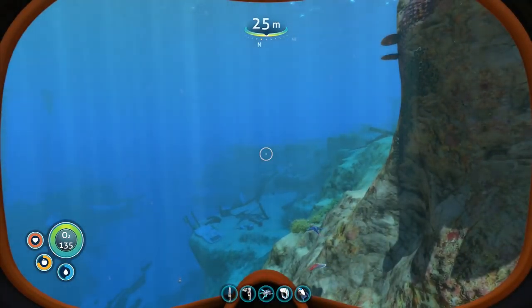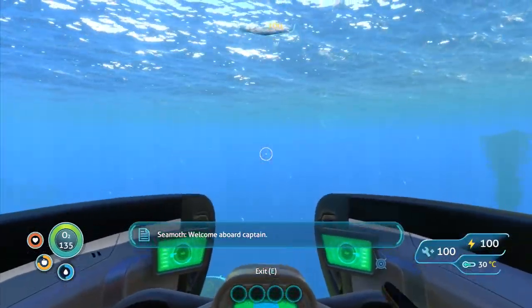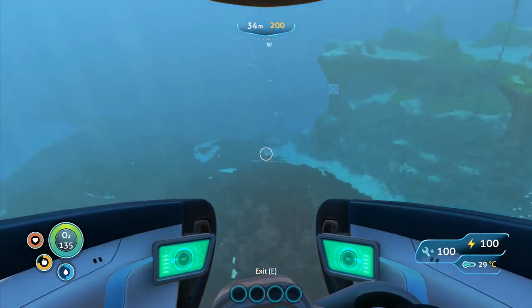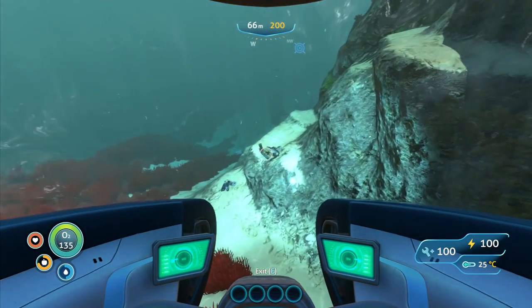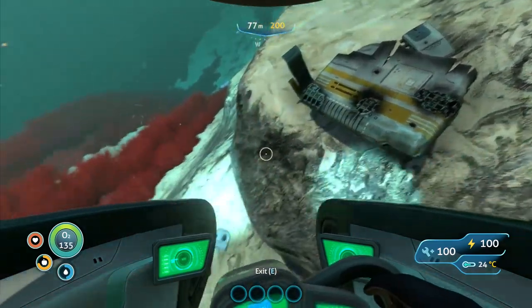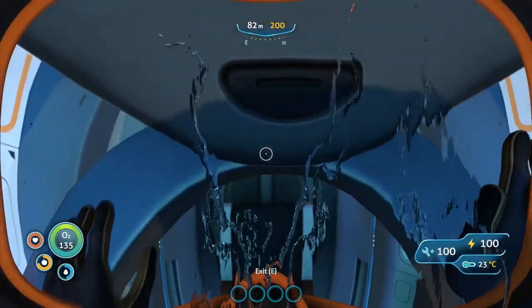This is the very important one — we haven't even looked at this one yet. Enter the Seamoth. Welcome aboard, Captain. This thing looks cool. Can you pick stuff up with this thing? Well, let's find out. There's some salvage down there. I cannot pick up from inside it — so you've got to use this to get close and then jump out to pick something up. We picked up the metal salvage and then we get back into the Seamoth.